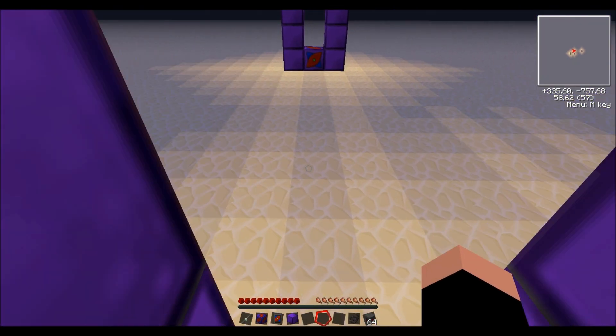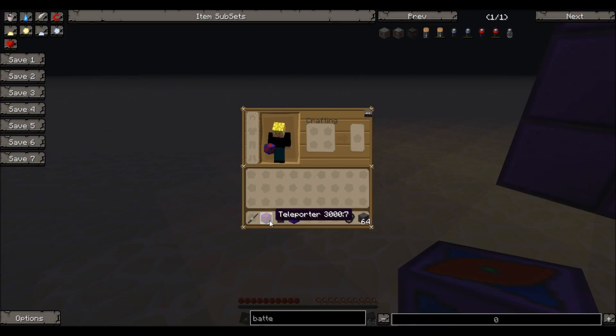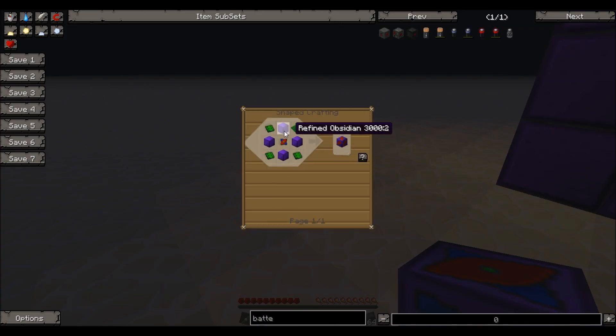You start out with one of these teleporters — you make it with 4 refined obsidian, a teleportation core, and either a control circuit or a basic circuit, it doesn't matter. Then you make the core out of a diamond, 2 gold, 2 atomic cores, and 4 lapis. You make the atomic cores out of a diamond, obsidian dust, platinum dust, and then enriched alloys surrounding that. And that's how you make the enriched alloys.